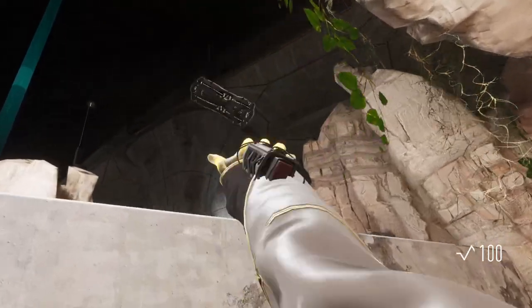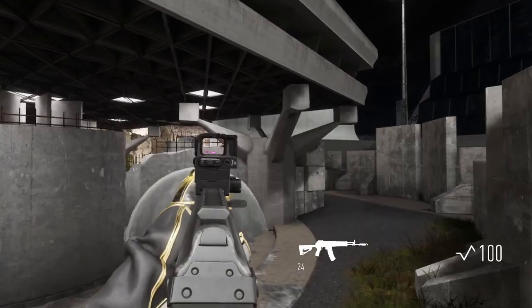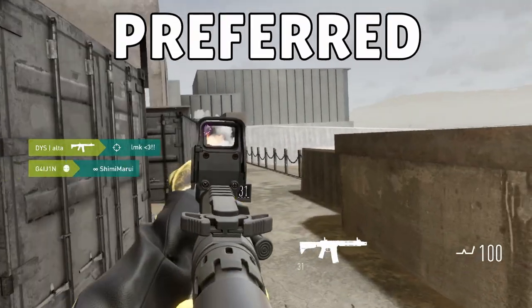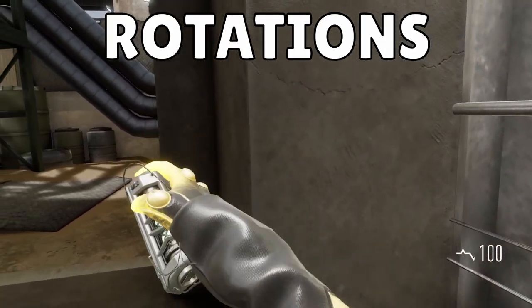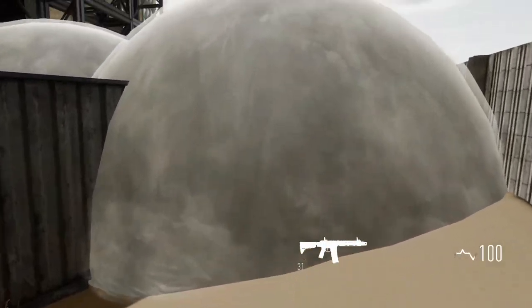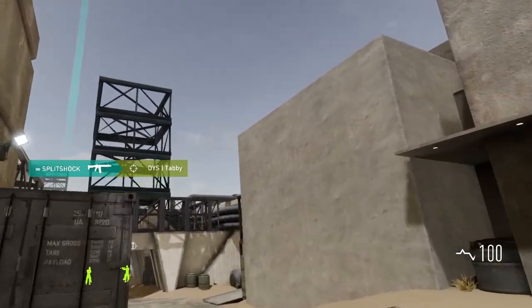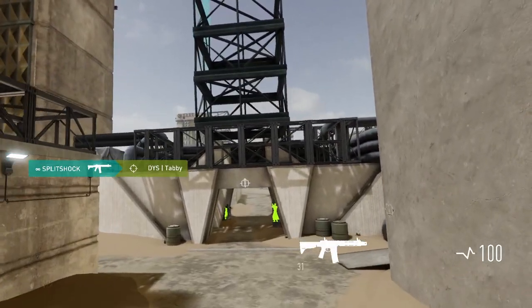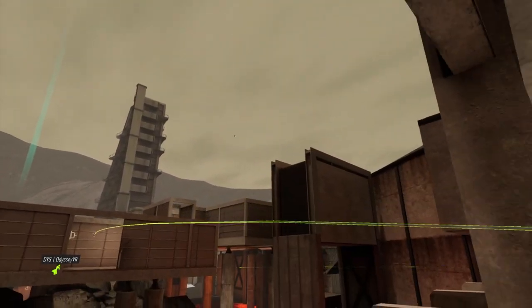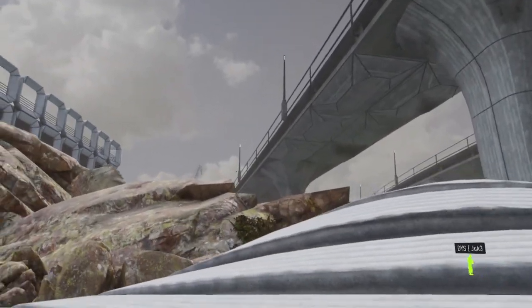One that's super helpful that I practice often is the smoke for bridge on Kidi's A site, as well as one for the back of the site. It's also helpful to practice nades not just on your preferred spots but also on rotations to the opposite site. For example on Suna, I usually play back site A and if we lose B I'll rotate — on the way it's easy to toss a frag grenade up cat, and if it gets a kill it can change the outcome of the round because of how important cat control is. There are a ton of nades like this on every map.